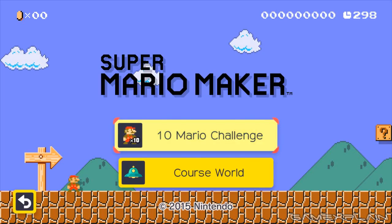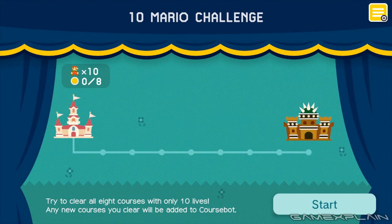So to do that, just keep playing the 10 Mario Challenge until you've finished and unlocked almost every sample course in the game. There's around 60 of them.